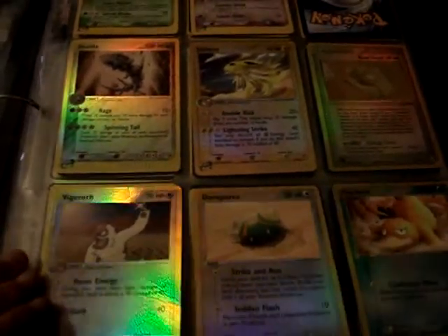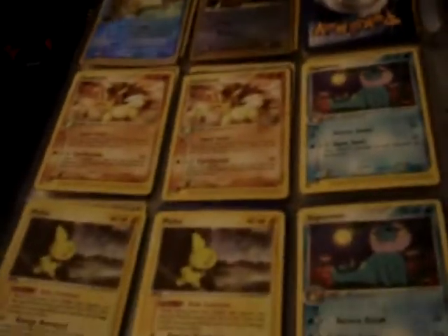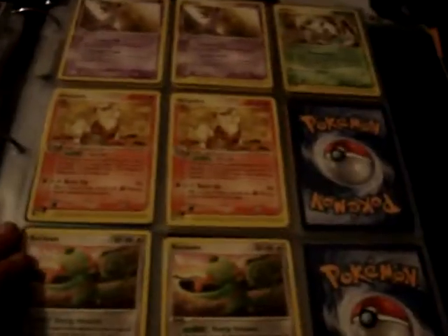From Sandstorm — two hollows, and reverses. Steelix and Jolteon I believe are rares, two more reverses, and the rest are rares from Sandstorm.